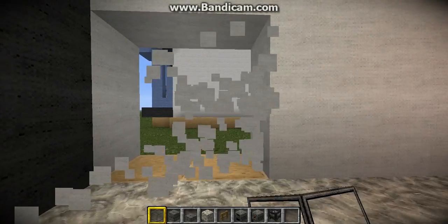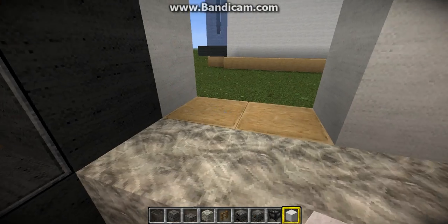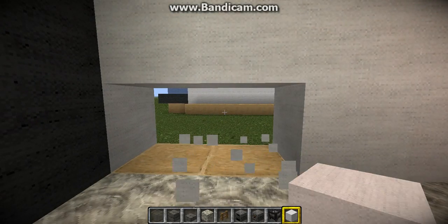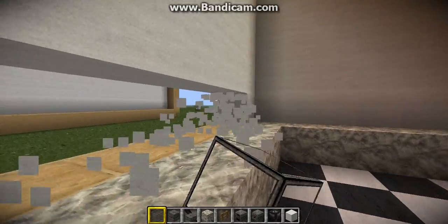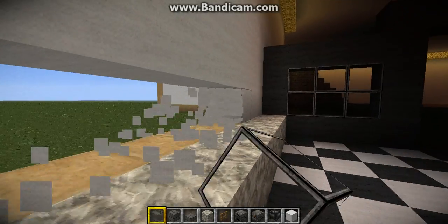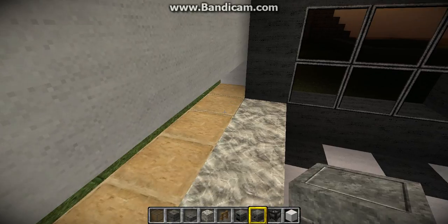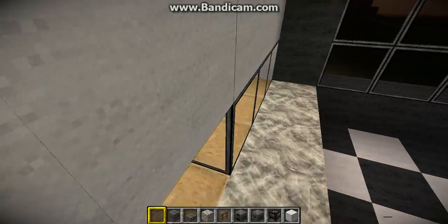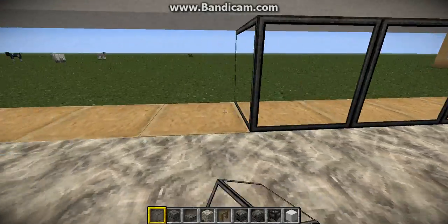Now we are going to be getting rid of the bottom floor of white wool, like this. And now we are going to be going all the way around making our windows.